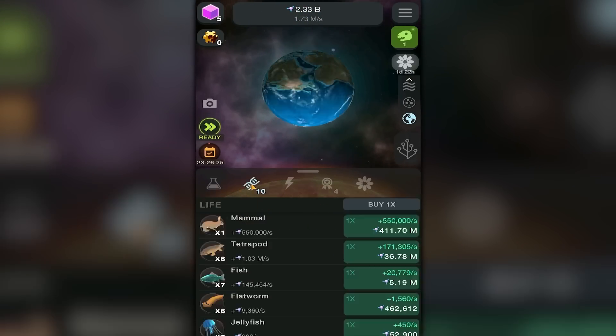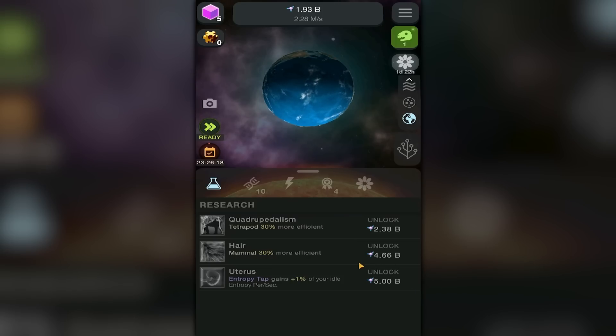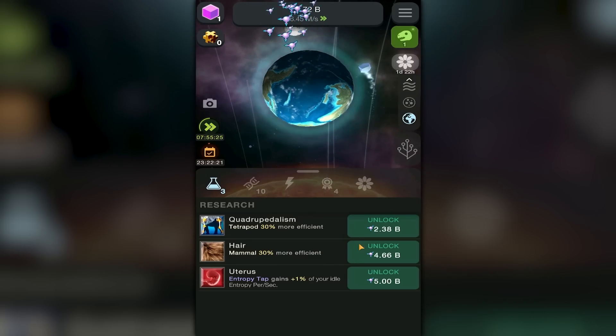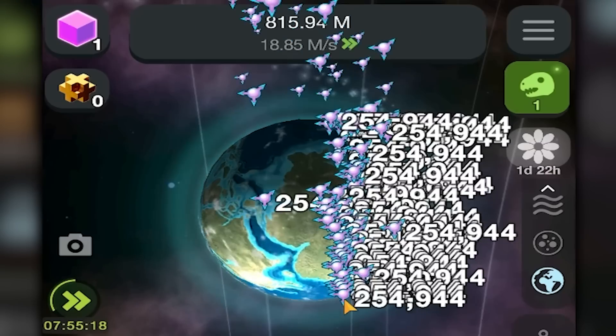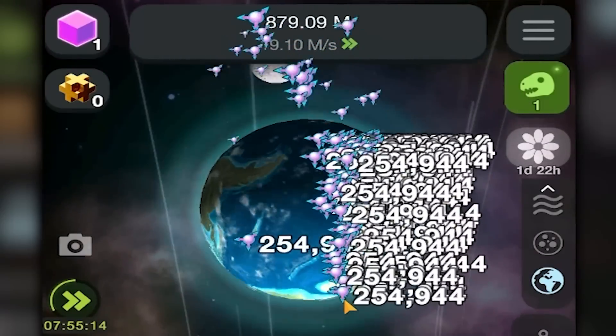Should I get legs? That's super cheap — we're getting legs! Can I get more mammals? I feel like mammals is probably a good thing, but I also want to save up to get the entropy tap. A few moments later — I just totally zoned out but I got 5 billion, so click the next button. I'm getting 254,000 every click, 19 million per second — that sounds like a lot of fun.